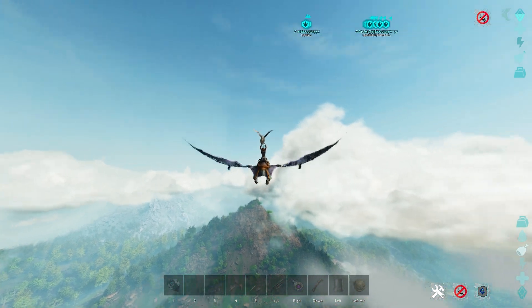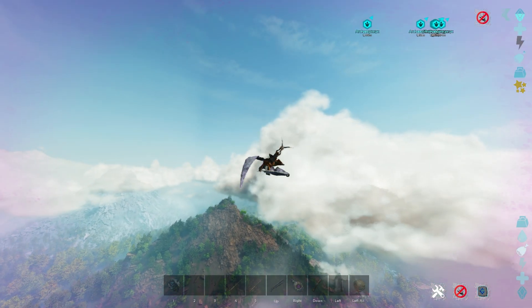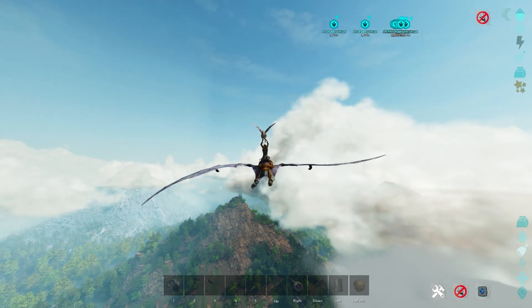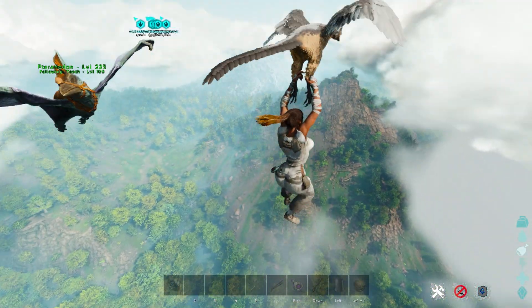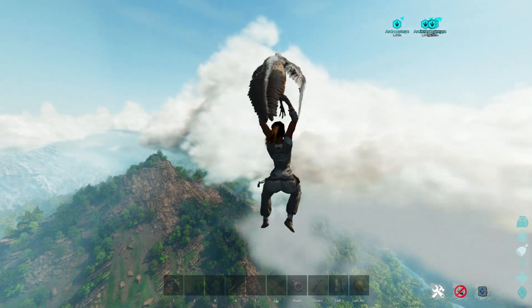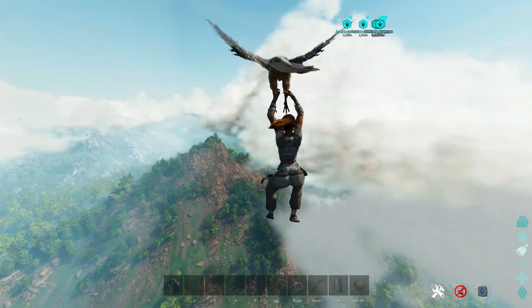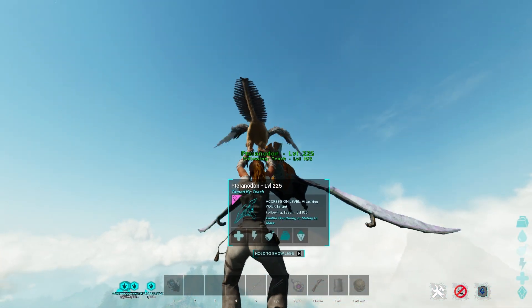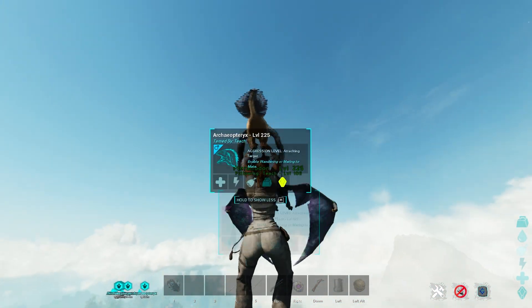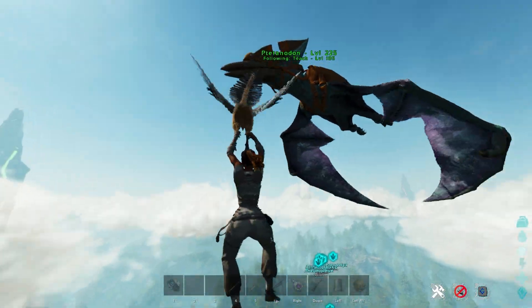Because Pteranodons have low stamina, it makes it very difficult to travel long distances. Let's go ahead and get this thing to zero stamina — see how it's now totally out of stamina. It technically normally would just go straight to the ground, but because we have it on whistle follow, you can just hover in the air and make this thing regenerate stamina as it's following you. We should be pretty much good to go, and because they follow you on a pretty straight line, all you have to do is hit E once you get close enough.